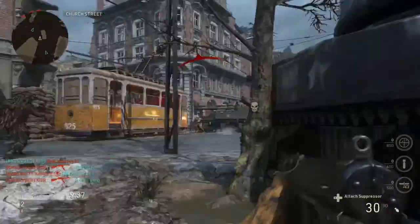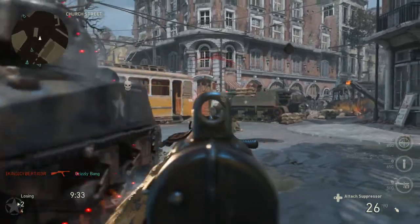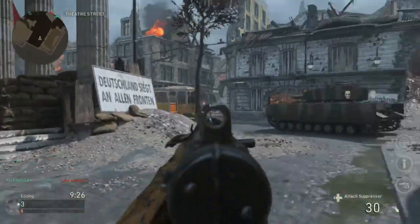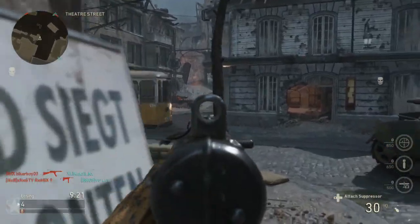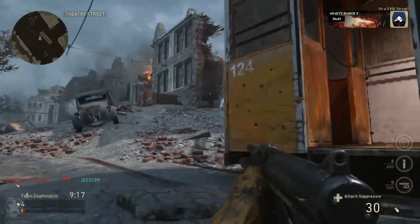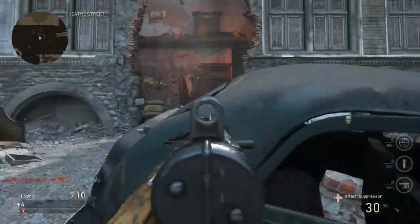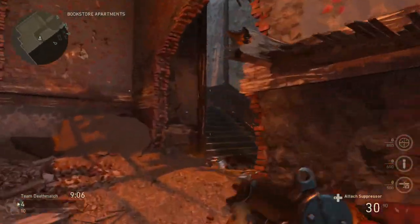Remember, this is my first game, so I'm just feeling it out right now. I have no idea where the spawns are in this map because it just released today for the Xbox One beta — Week 2 of the private beta for Call of Duty World War 2. I have not seen gameplay on this map, so I am completely confused. But we're looking for people, trying to find that first kill. Hopefully we can start off without a death.